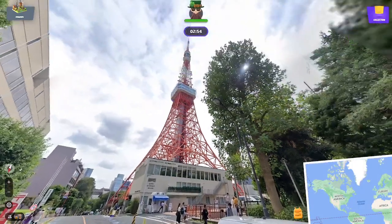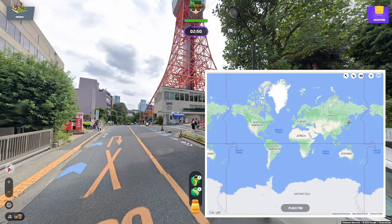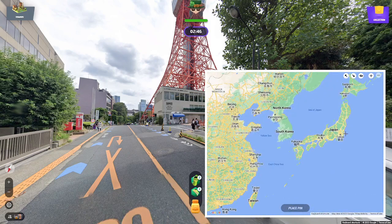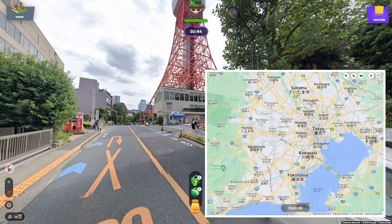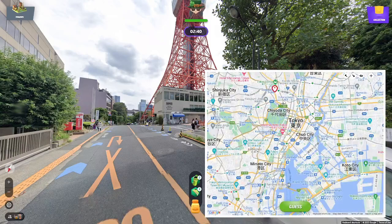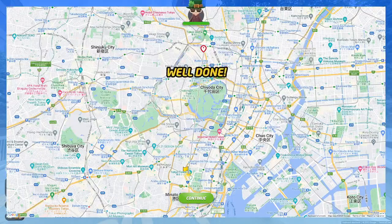This is the Tokyo one, right? That tower in Tokyo they modeled after the Eiffel Tower. Just south of there — Tokyo Tower. Yep, 4.6 kilometers.